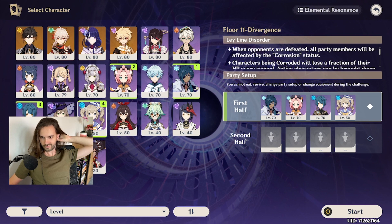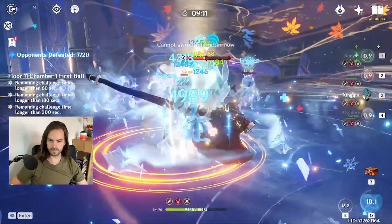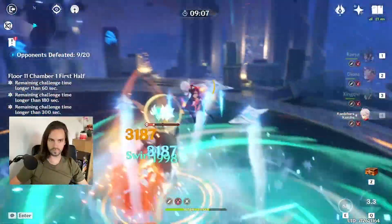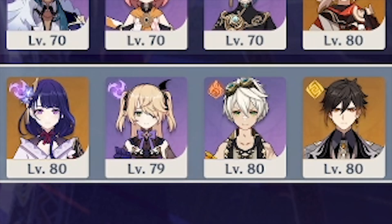Strategy number 2: freeze comp. Mages can't summon the flies if they can't move, right? But my freeze comp is quite lacking in the DPS department, so to avoid suffering needlessly I scratched that idea. Strategy number 3: with each attempt I kept thinking if only I had Venti — he would be my pick number 3 if I had him, but I don't. Instead I noticed that my second-half team was performing better than I needed.